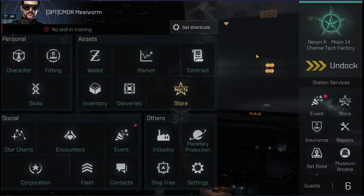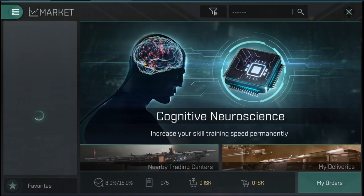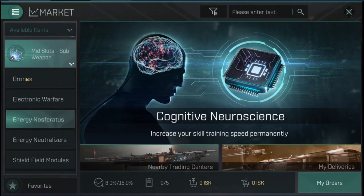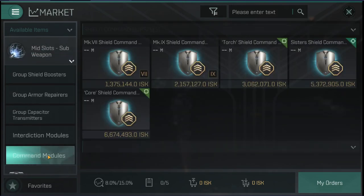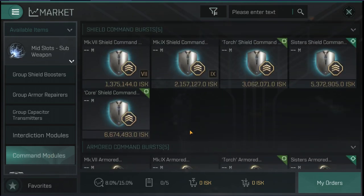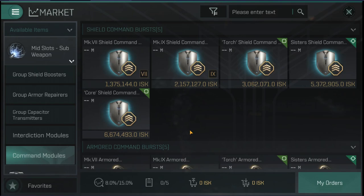Let's actually kick in. You'll be able to find these in mid-slots — they'll be under mid-slots, and at the bottom you'll have Command Modules. There are three different types: Shield, Armor, and Skirmish, and we will get into those differences in a little bit.